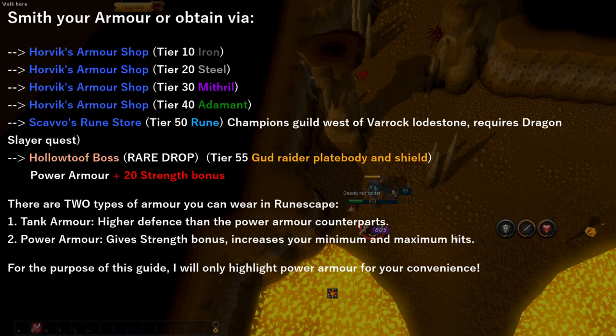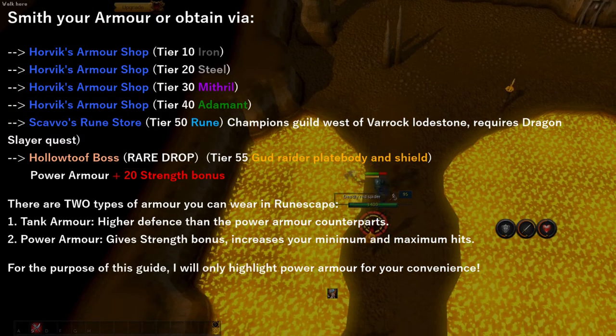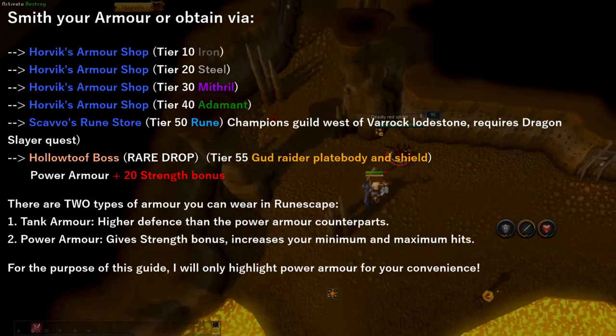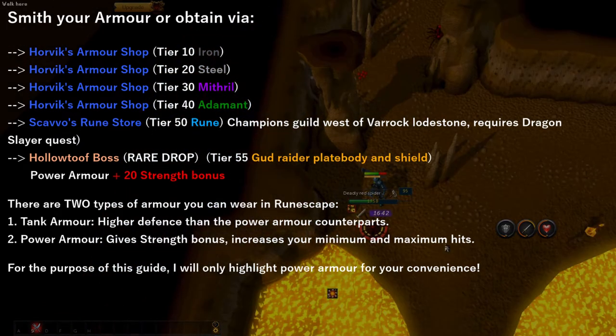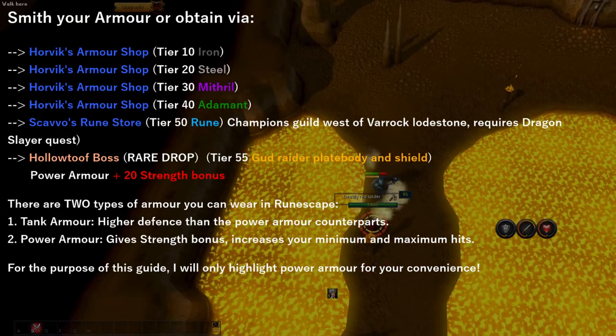Now if you don't want to smith your own armour, you can head over to Horvik's Armour Shop, which is located in Varrock just north east of the fountain in Varrock's town square, and you can get tier 10 to tier 40 armour here. Now if you completed the Dragon Slayer quest, you can head over to Scavvo's Rune Shop, which gives you T50 rune. The boss Holidtuf also drops a T55 Gut Raider Plate Body and Shield. The Plate Body is considered power armour, which increases your minimum and maximum damage. This is the strongest plate body you can wield in free-to-play, and I highly suggest getting it if you have the time to set aside to boss.